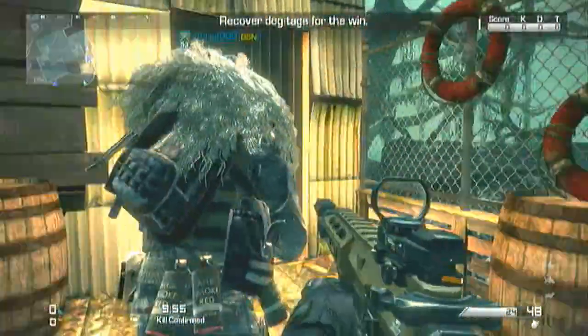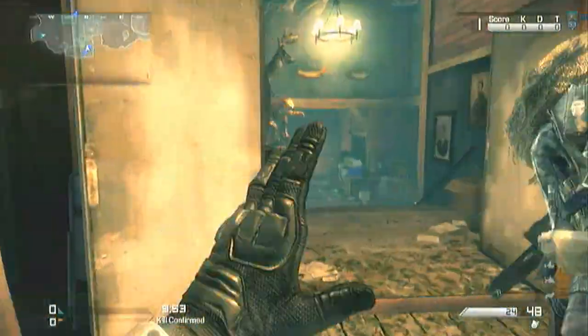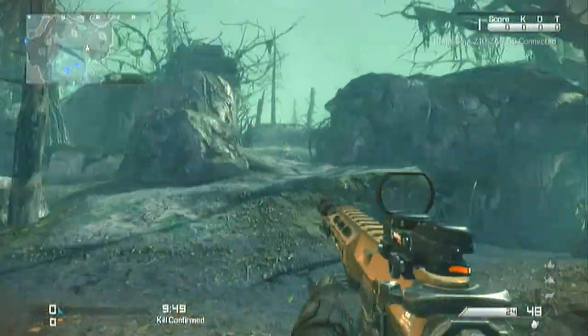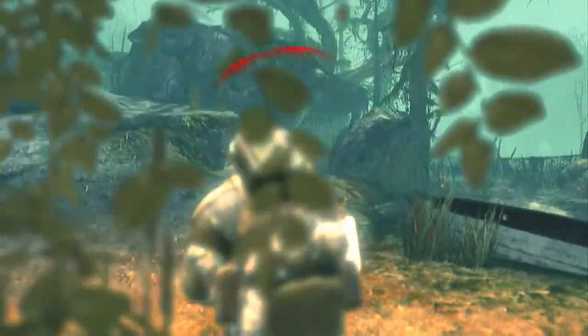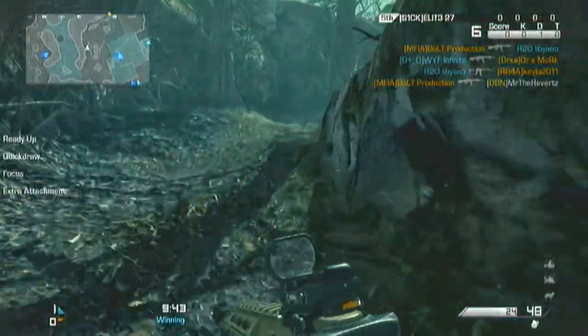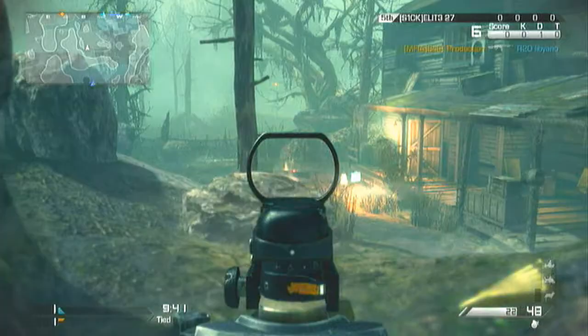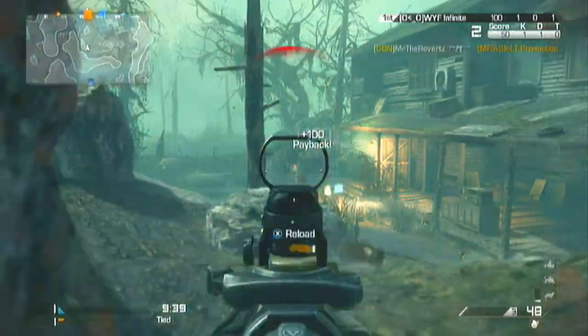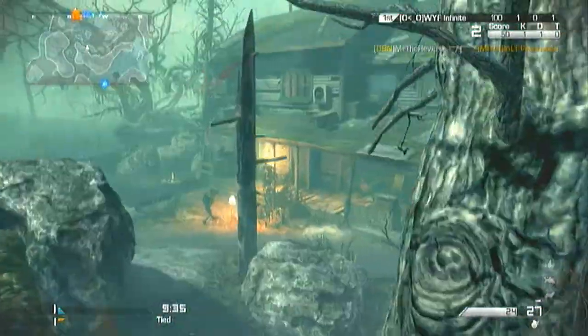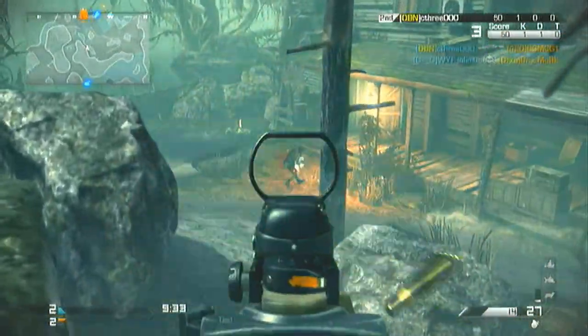Hey, what's going on guys, Mr. Diverts here and I got some awesome gameplay for you guys. The gameplay you're watching is from the new DLC Map Pack 1 from Call of Duty Ghosts, on the map Fog. What's so special about this map is that you can actually play as Michael Myers, which is really awesome. You're going to watch me dominate in the gameplay right here, and I also get the Michael Myers care package from completing the field order.